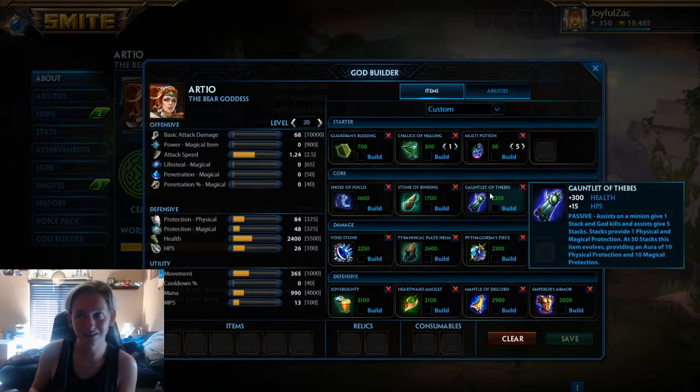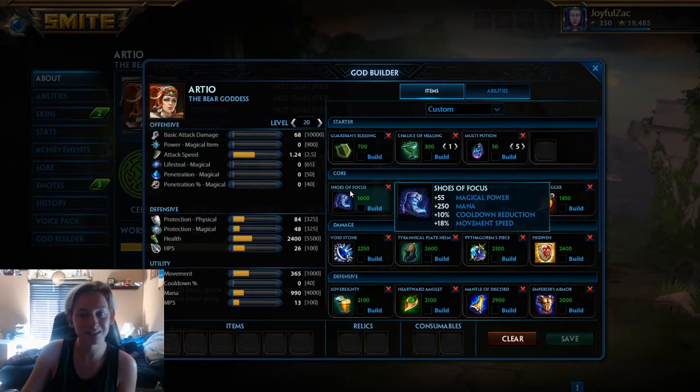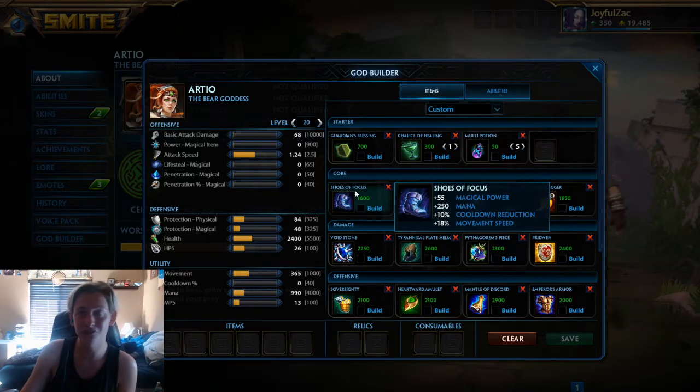You are aggressive. I could see a reason to get Warrior's Blessing, but if you go Warrior's Blessing, you're missing out on some sustain, as well as the bonus gold that you need as a support. And then I got Shoes of Focus here — you are a stance switcher, so having your abilities up more often is always super nice.